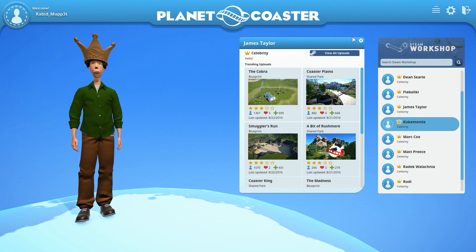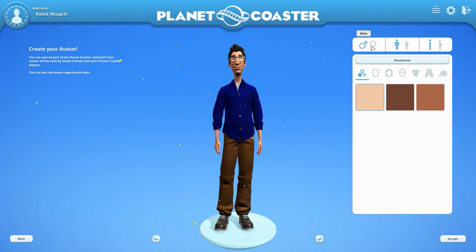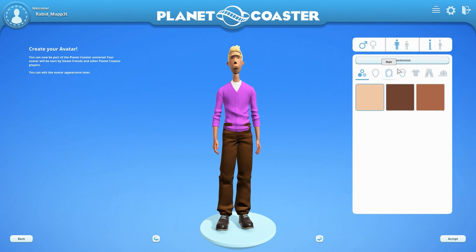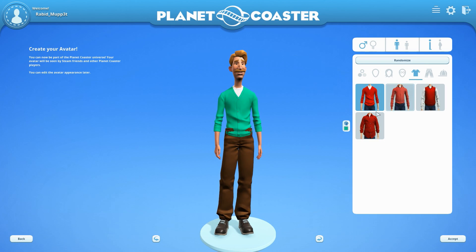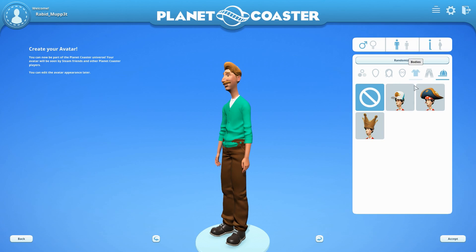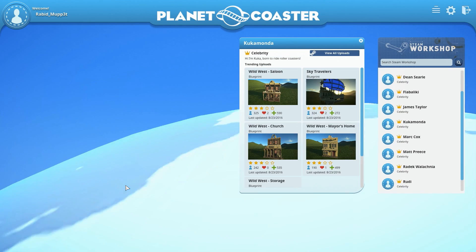This is not the first menu you'll see when you launch Alpha Phase 3 for the first time — you'll actually see an option to create and edit your avatar. You've got options to change from male to female, adult to teen, and regular to large body types. You can randomize a character, change skin, head, and hair options. The hats are available from the Hats Fantastic store inside the game.